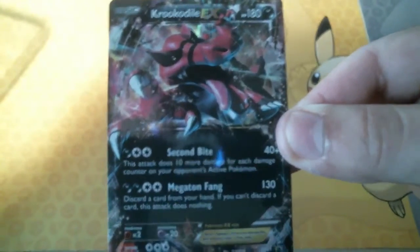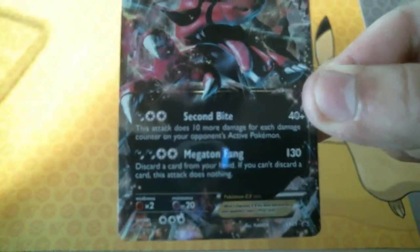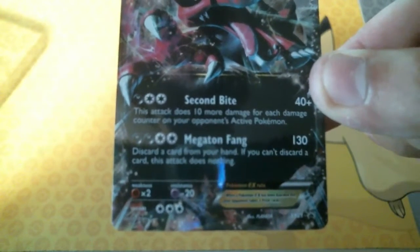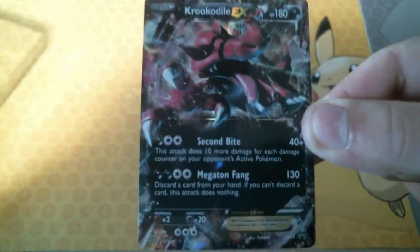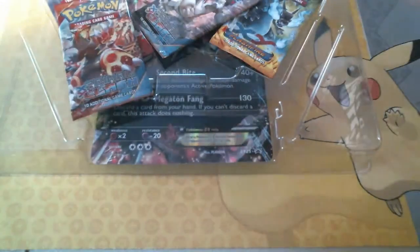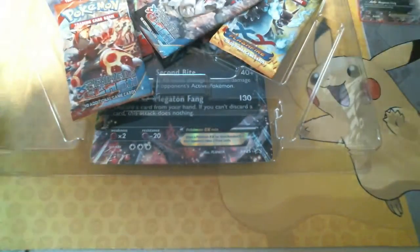This attack's very nice. I love these promo cards - Blackstar promos are awesome. We have Second Bite, which does 10 more damage for each damage counter on your opponent's active Pokemon. And then we have Megaton Fang: discard a card from your hand, and if you can't discard a card this attack does nothing. I'd say that's definitely worth it - I could discard a card for 130 damage. There is the promo card. I'm going to sleeve that guy up, just to keep him in good condition until I can get him into a binder.